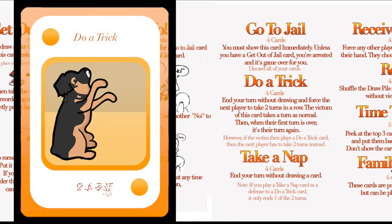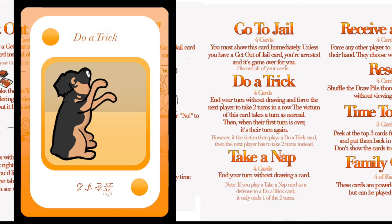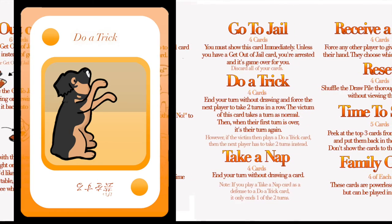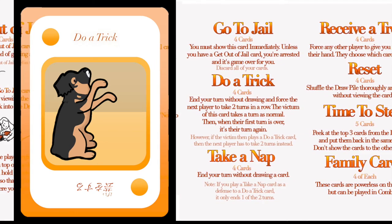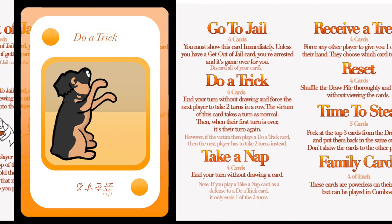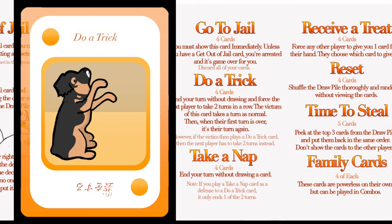Do a trick. End your turn without drawing and force the next player to take two turns in a row. The victim of this card takes a turn as normal, then when their first turn is over, it's their turn again. However, if the victim then plays a do-a-trick card, the next player has to take two turns instead.